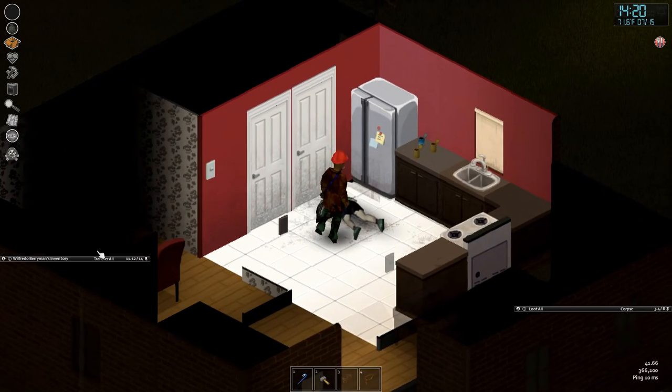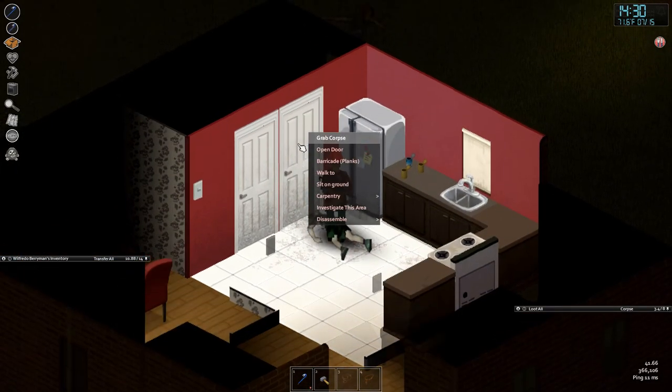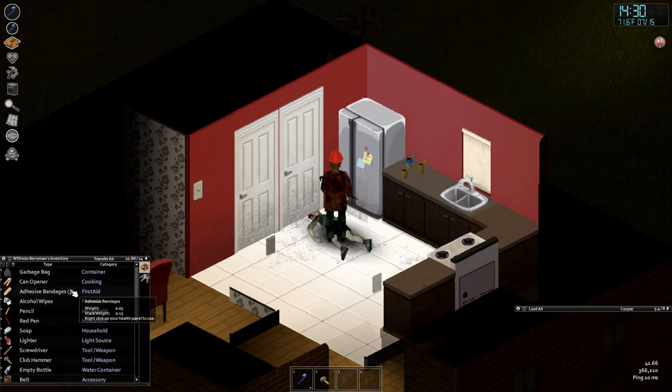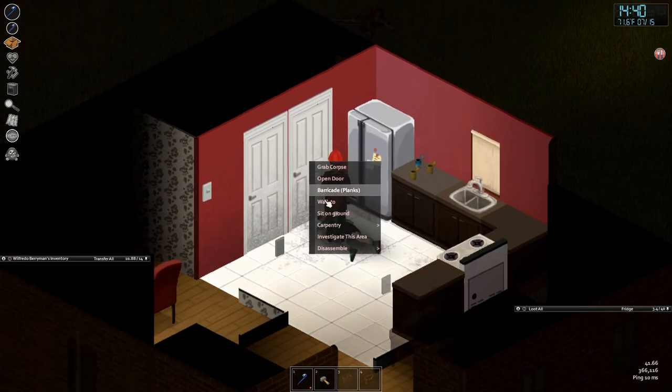Even with a crowbar equipped as my primary, I can still barricade — the game will find the required items wherever they are in your inventory. I actually didn't expect that. So even if your secondary bag isn't accessible, it'll still let you barricade.